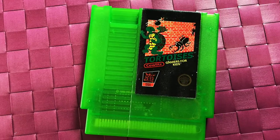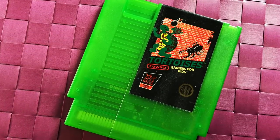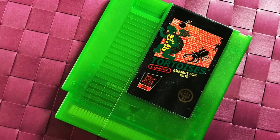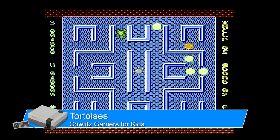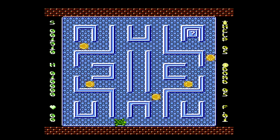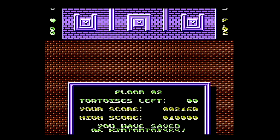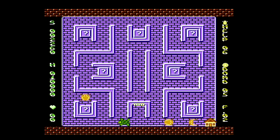This one was a convention exclusive at John Hancock's Cowlitz Gamers for Kids Expo, with a translucent cartridge. This is called Tortoises — a brutally difficult game. It's inspired by the arcade game Turtles, a little bit like Mouse Trap and Blueprint, where you have to find your baby turtles and bring them home, but sometimes there's an enemy there instead. It's already hard enough as it is. There are very cool Nintendo display tricks in this game — wavy lines, bouncy screens, a lot of stuff that typically shows up in demos.